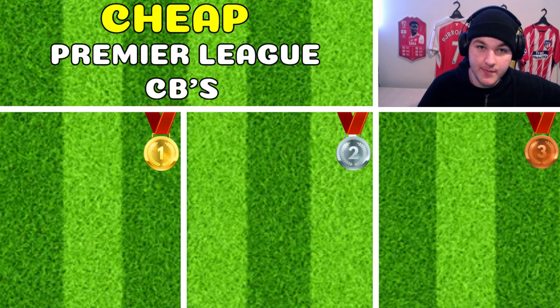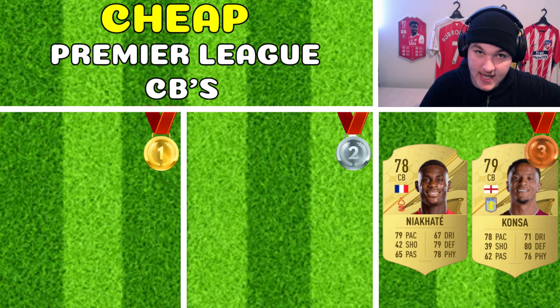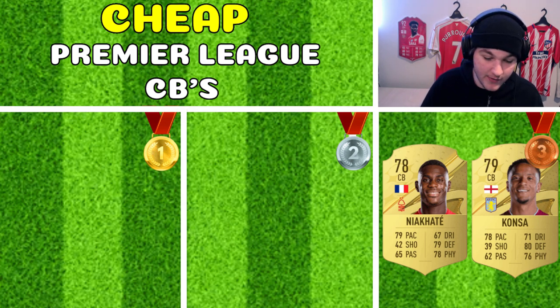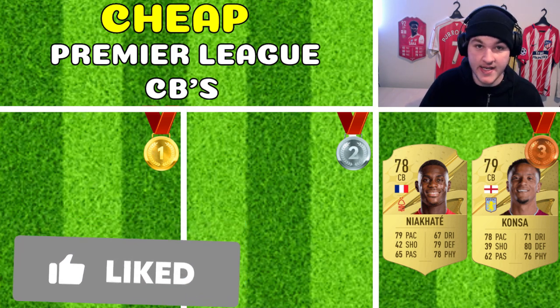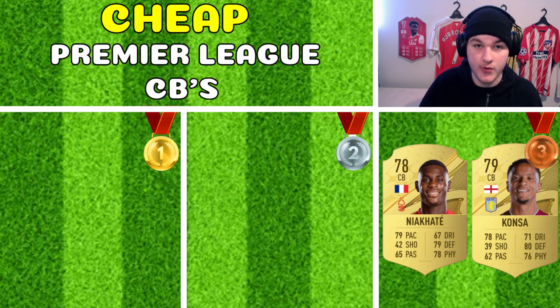Starting off with the cheap tier, taking home bronze, it's actually a two-way tie between Niakate and Consa. These cards look very good for their price — both coming in at roughly 1,000 coins, if anything even less. With 78 and 79 pace and defensive stats of 79 and 80, they honestly look like very good week one or week two starting cards. You could play them as a duo or just choose one of them.